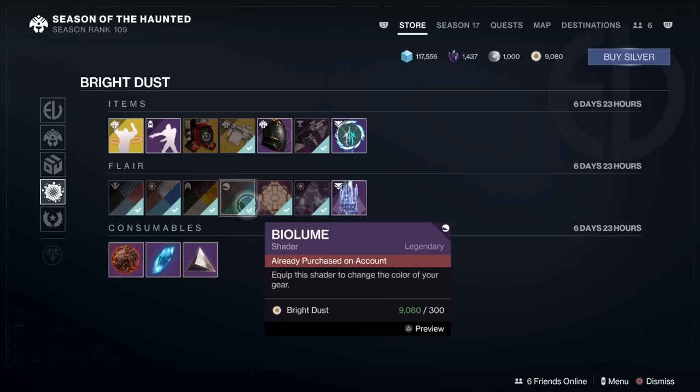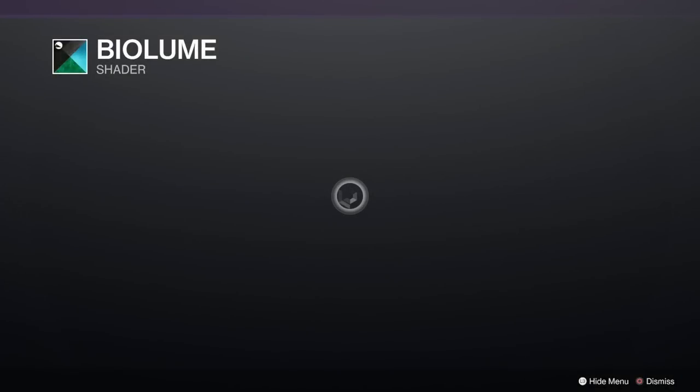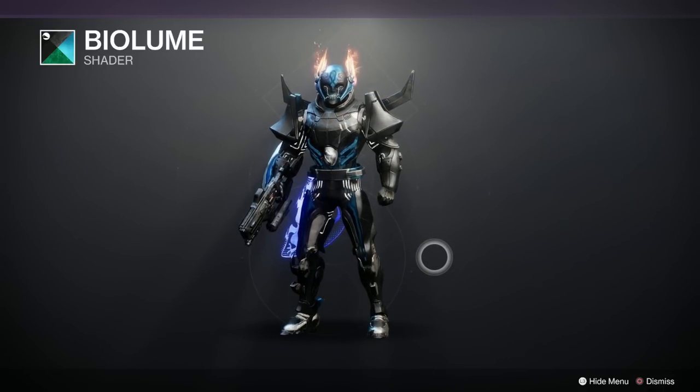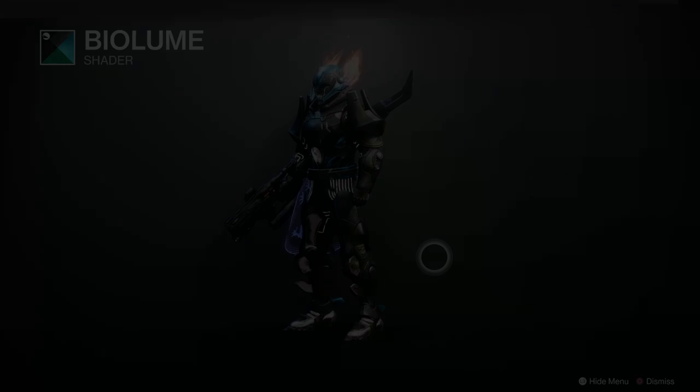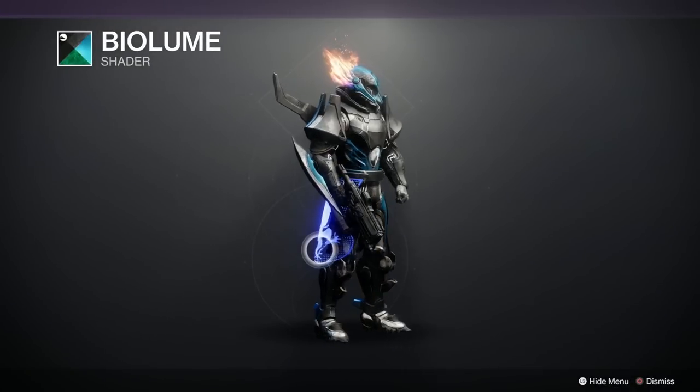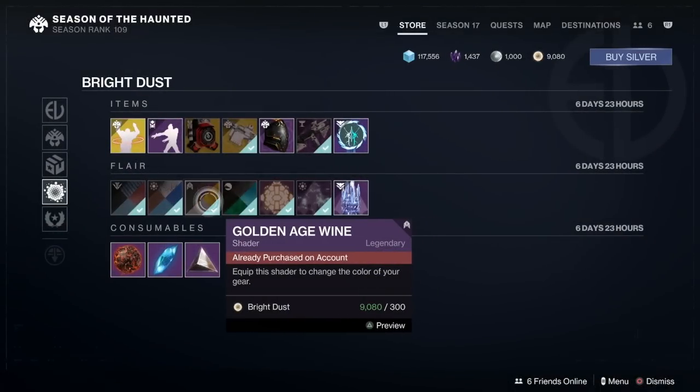Here we go for shaders — 300 Bright Dust each. Bio Loom. Quite nice, quite nice, yes. That's the worst I can say — it's not shite, it's quite nice. It goes well on the gun, actually — look at the gun, that is nice. Nice matte black there.